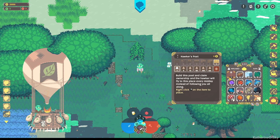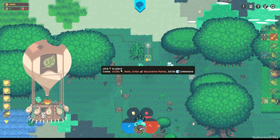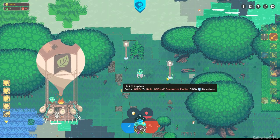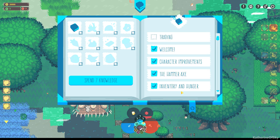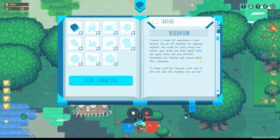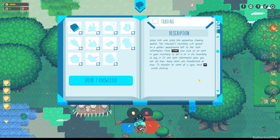I think this is the hawker's post. Can I right click on the item to place? Let's put it right over here. Oh, there he is — he is flying toward me. Blue book, how you doing? We get a reward — trading. Trading is crucial for succeeding in your business. You can sell resources not required anymore, like wood for extra money, and restock your seeds and other useful items like yeast, ropes, nails, and fertilizer. Sometimes the hawker sells special offers like a backpack. To trade with the hawker, walk near to him and open the inventory. You can also select him and press the appearing trading button. The hawker's inventory will appear on a yellow background left of the item information — hold shift and click on an item in your inventory to sell it, or in his inventory to buy it. In the item information area you can set how many items are transferred at once. To transfer all items of a type, hold control while clicking.